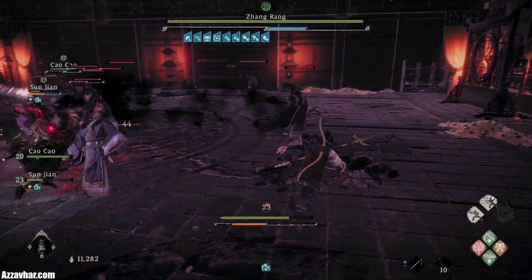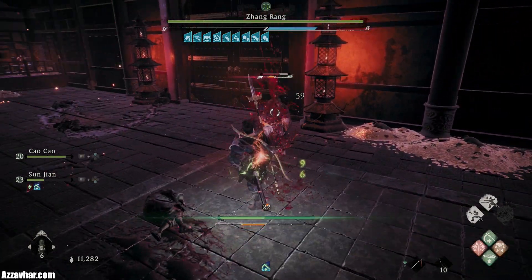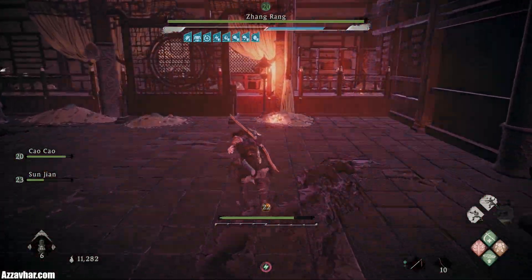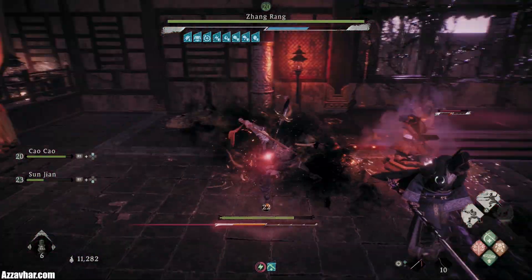What we want to do is focus on the adds that are kind of by themselves, like this one over here. Go for a special attack, break the stance, and then Fatal Strike them to regain our health. This is why we make sure Absorb Vitality is on, because that will regain a massive amount of health if we do that.